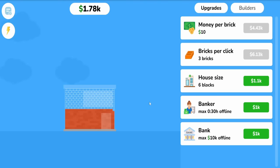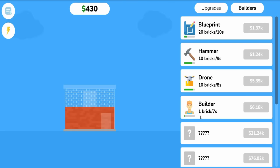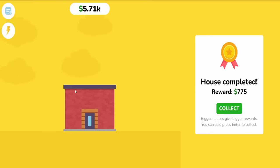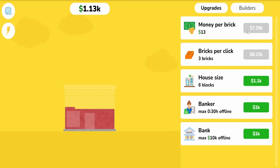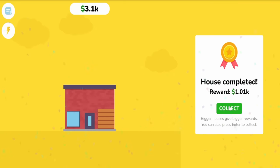Let's get the house size increased even more — six blocks. Now we're starting to see some trim on the house, and we earned seven hundred dollars for a complete one. We can afford the next tool: an actual builder laying a brick every seven seconds, though he is expensive. We're actually starting to see some different layouts for the houses too — this one has no windows. Let's get some more money per brick, and if we upgrade it one more time, we should see a profit of a thousand dollars per house.